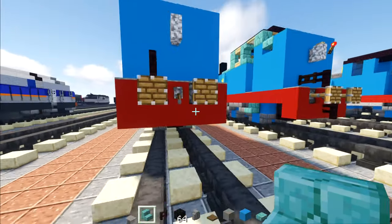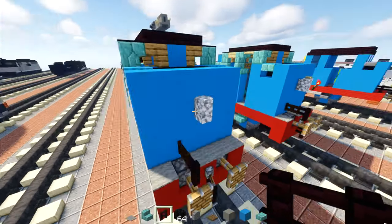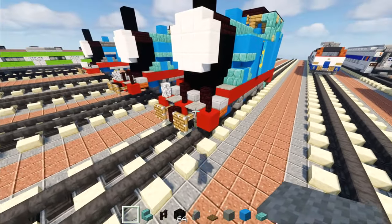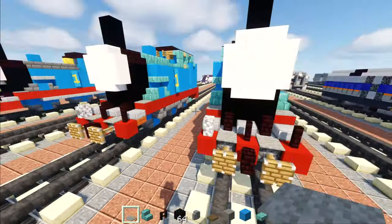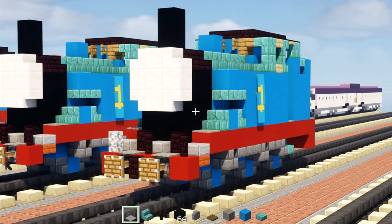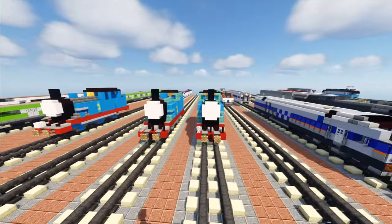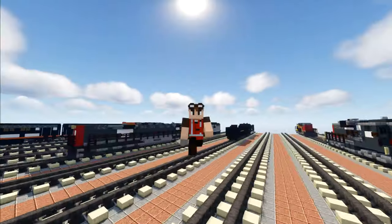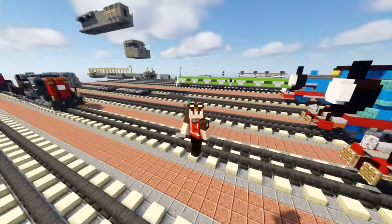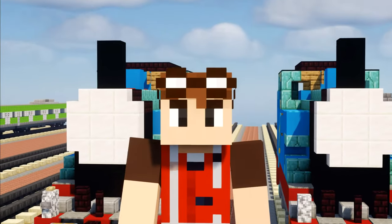Then we're going to go to the back again and add another brick fence in the middle — that's going to be the coupling chain. Then we're going to move back to the front and right on top we need to replace that with a light gray carpet on both sides. And yeah, that is pretty much it on how to build Thomas the Tank Engine in Minecraft! I hope you guys enjoy the build — it does look a lot better than the older one, so if you have the older one make sure you're updating to this one. If you enjoyed this video, remember to hit that like button down below and subscribe if you haven't already, because I'll be uploading more videos like this in the future. I'll see you guys next time, bye!